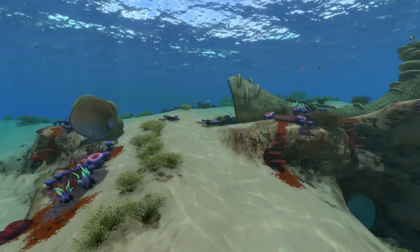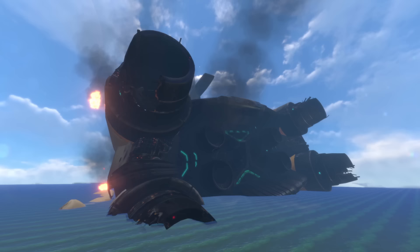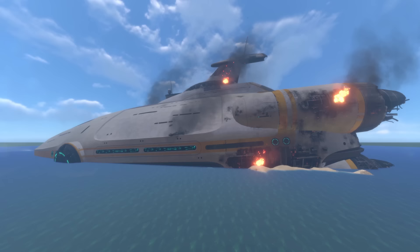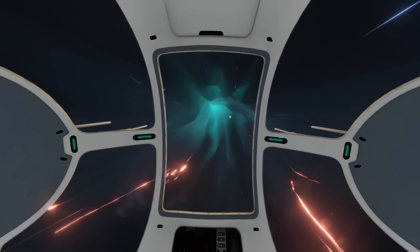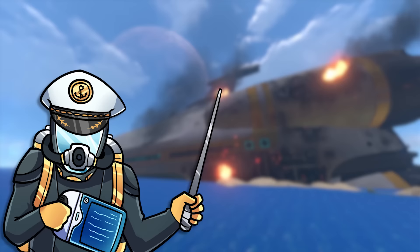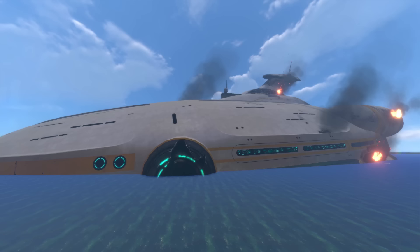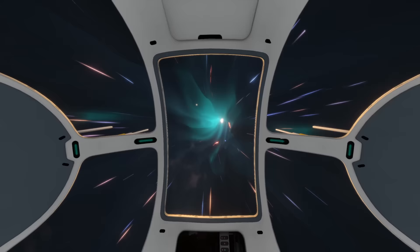Subnautica is set in the 22nd century, where humanity has progressed past its earthly limitations and become a spacefaring civilisation, with spaceships and intergalactic travel sustained by high-speed space travel infrastructure known as phase gates. This is where the Aurora comes in. Created by the Altera Corporation, the Aurora is a long-range capital ship sent to the Aradne system in order to create new phase gates and allow for quick travel to the area.